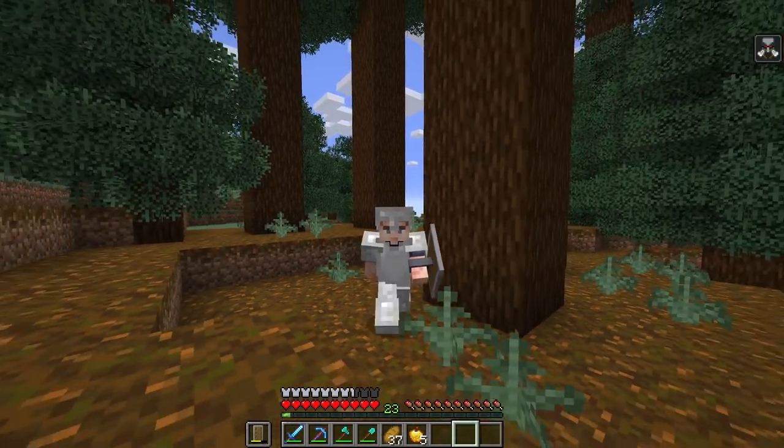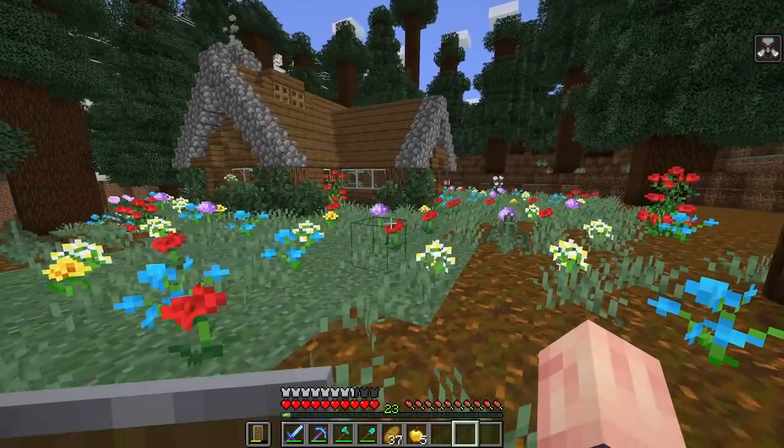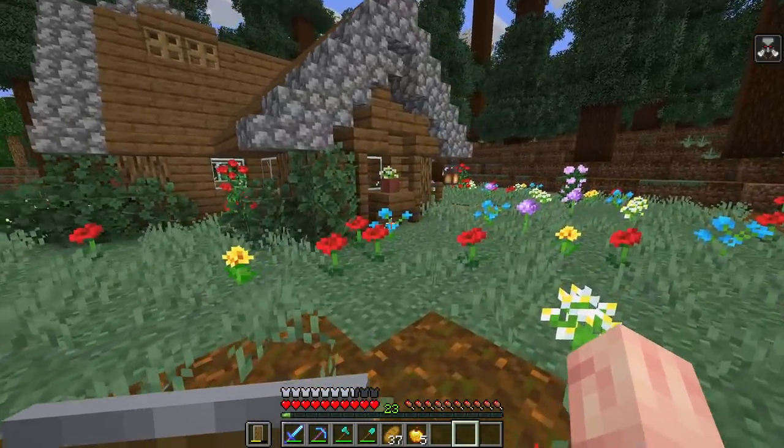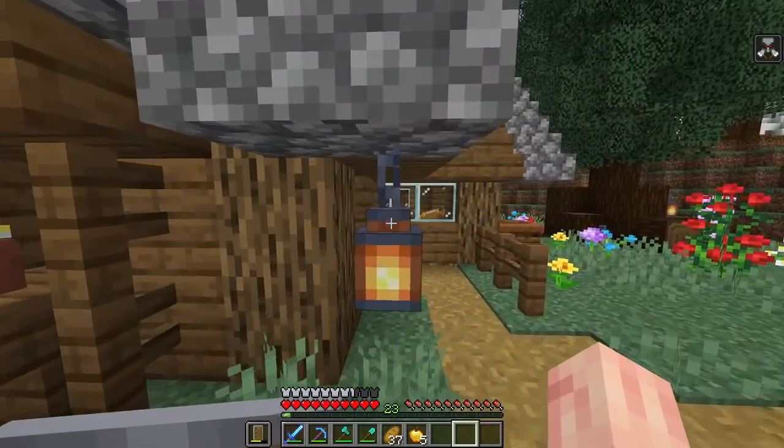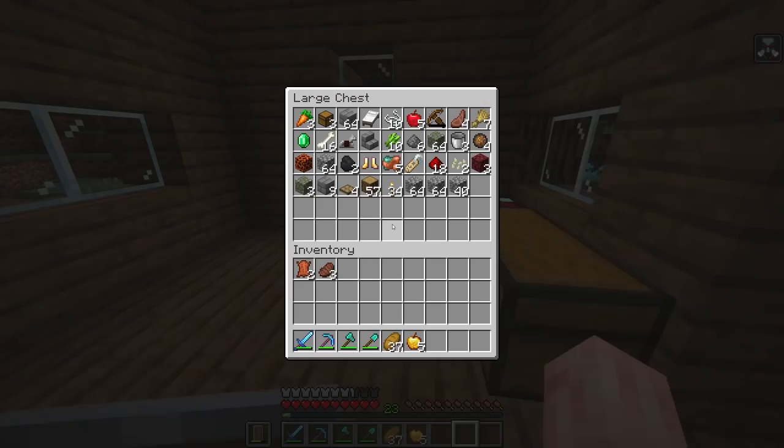One of the ingredients we need for the farm is observers, and for that we'll actually need some quartz. Besides that I have all the ingredients I need — I have redstone, I have everything — we just don't have quartz. Which means it's probably time for us to head to the nether.